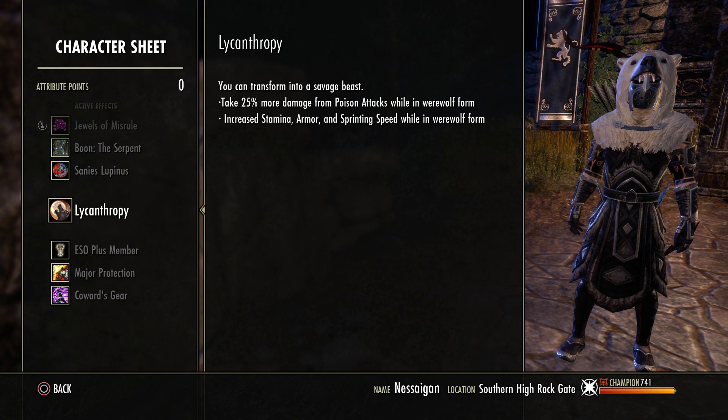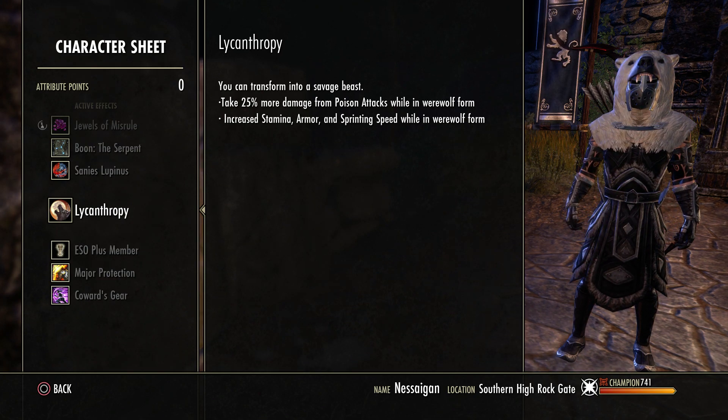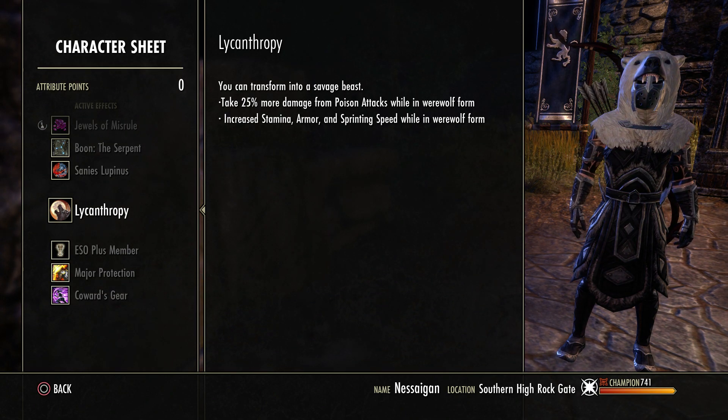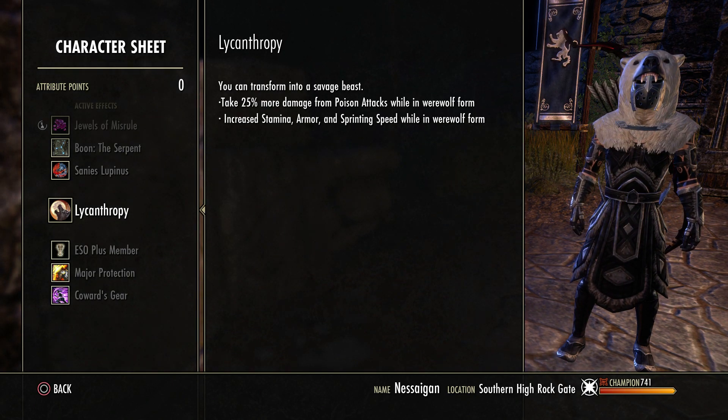I'm a werewolf — I run that on the back bar to get more stamina recovery. I haven't played as a vampire on this, but personally just the way damage is now and how squishy you are, I would not chance going vampire. I would run werewolf for sure.